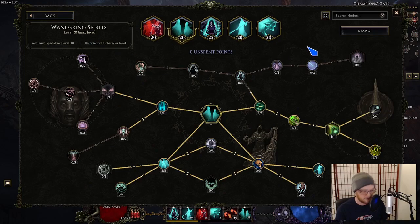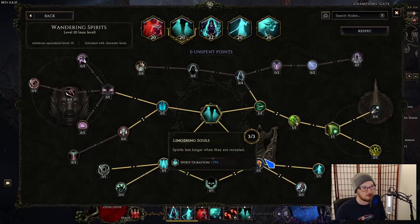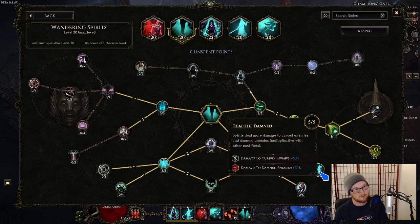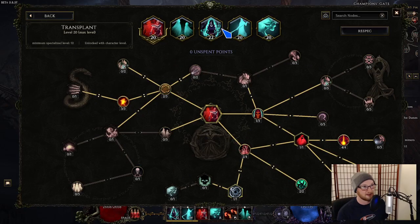For clear speed we have Wandering Spirits. Most importantly, take all the nodes on the far right side to get the projectile that applies ailments — that's what applies our ignites. We have as much utility from Spirit Swarm, Thin Veil, and Lingering Souls as possible so they last longer and are revealed more frequently, keeping more of these green spirits floating around. The most important node is the big more damage multiplier — it's two separate more multipliers, so it's 60 more times 60 more, roughly 130-ish percent more damage. That's pretty strong for us.